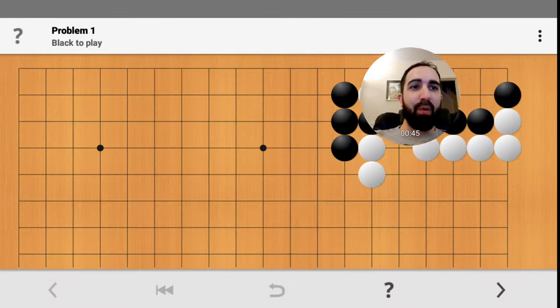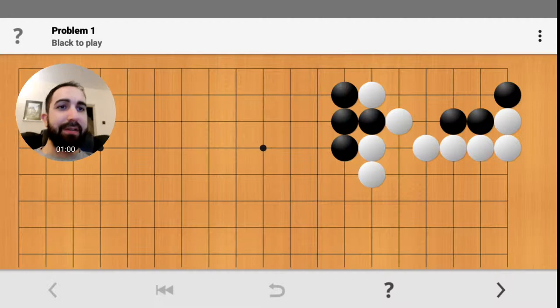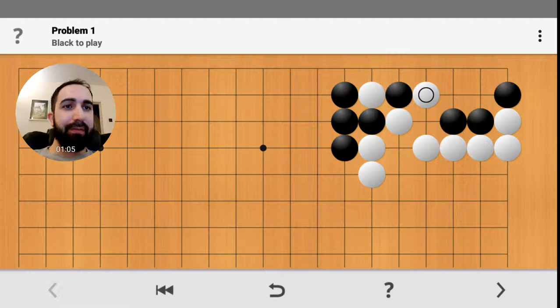Easy problem one. I'll just move myself over here. We are going to be black - it says 'black to play' at the top. Basically, it looks like we're going to have to connect the black stones here to the black stones here. Let's try.